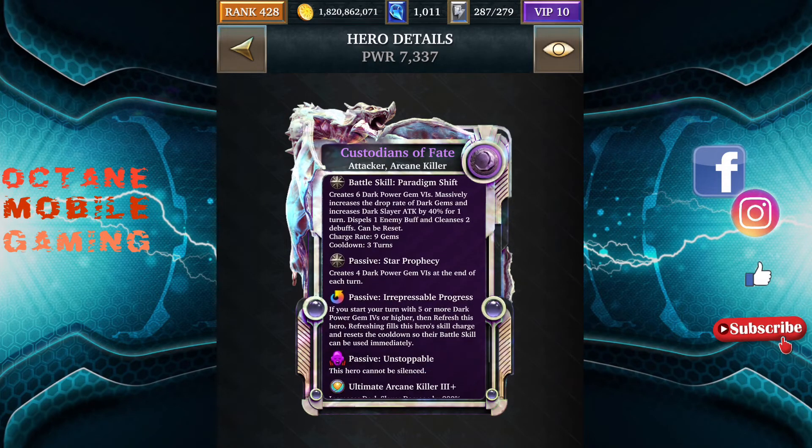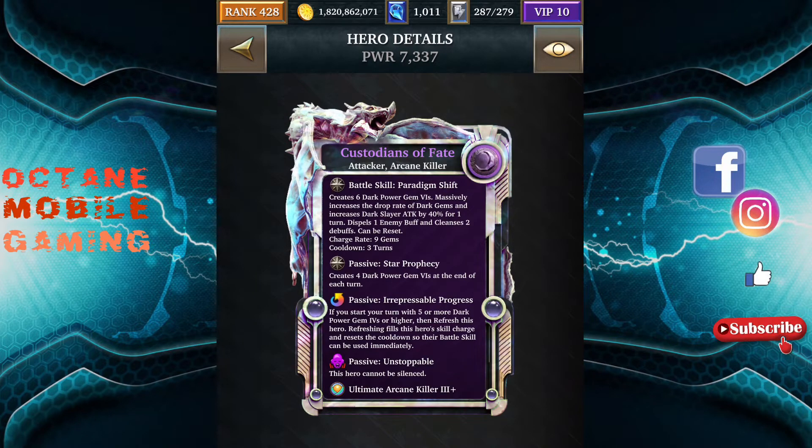Let's look at the battle skill. It creates six dark power gem sixes, massively increases the drop rate of dark gems, and it increases dark slay attack by 40%, which is not a lot. Simply because you've got the Jailers, they're thinking you could add Jailers to this deck and the deck could perform really well. However, as I said before, mixed affinity decks are not as powerful as they used to be because of Gem Crush 2.0, so it's not going to be extremely powerful.